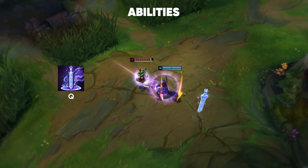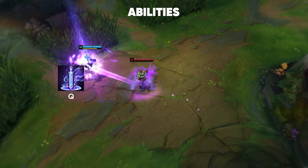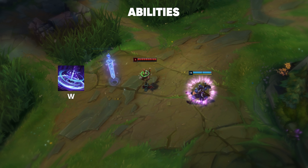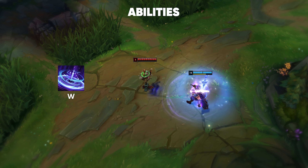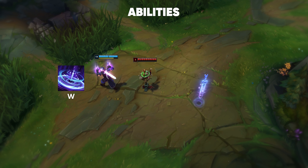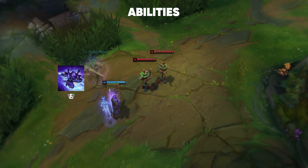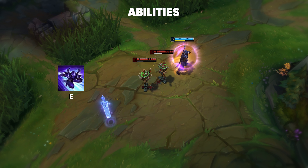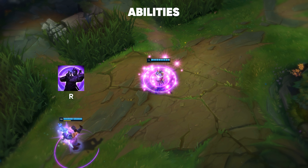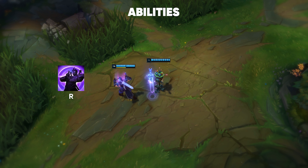Shen's Abilities. Your passive is a shield that activates every time you use an ability. Your Q does extra damage on your auto attacks when you use it, and if your sword goes through an enemy champion, you do a lot of damage on your autos. Your W is a zone that blocks auto attacks whenever you're in it for two seconds — you have to activate it while standing near your sword, and it also blocks auto attacks from allied champions. Your E is a dash toward an enemy; if you hit them, you do damage and taunt them for one and a half seconds. Your ultimate, Stand United, shields an allied champion based on their missing health, and after three seconds you teleport to them.